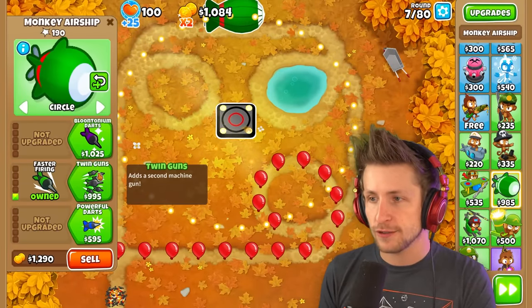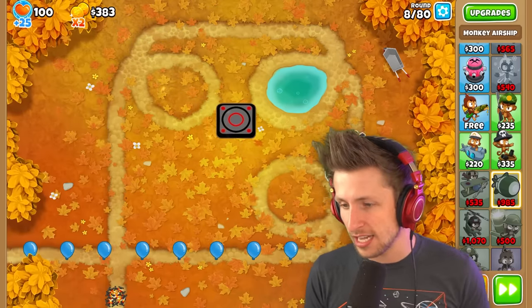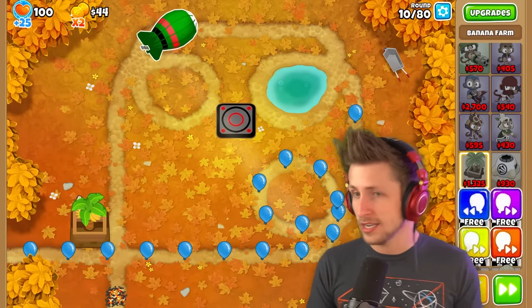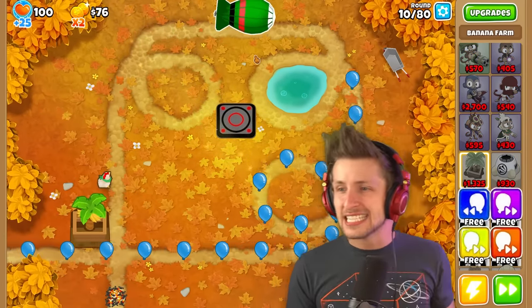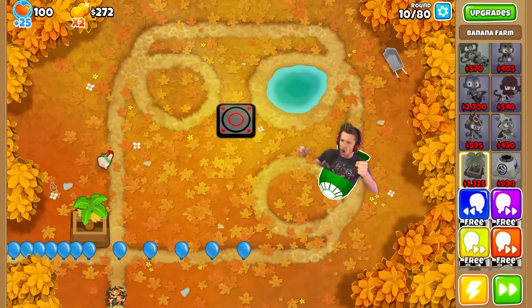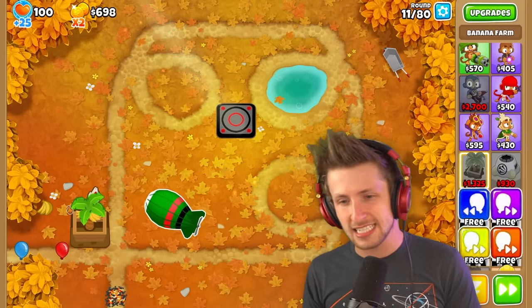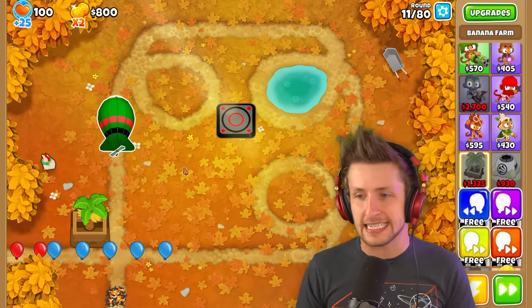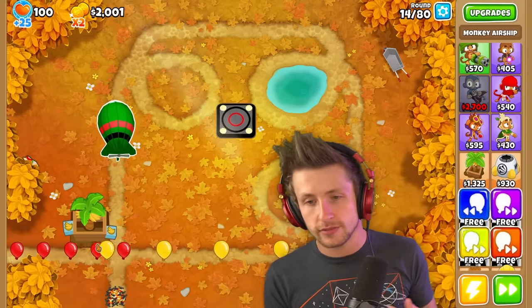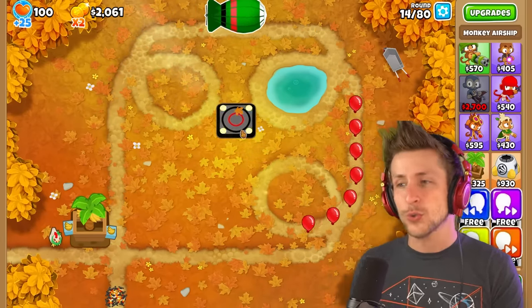I'm gonna get the faster firing and then the twin gun. It shoots two guns and it even gets cool textures added onto it. The Paragon does cost a million dollars — it's a lot of money. It's so cool how slow it is. It actually is like a blimp. I love the texture of it — how it's green with red and black stripes. That's a really cool way to distinguish how it looks. I'm very excited to see what all of them do and how strong this tower is going to be.